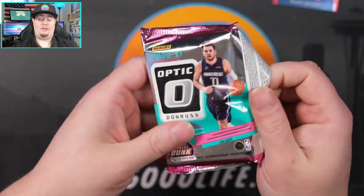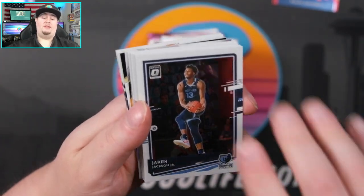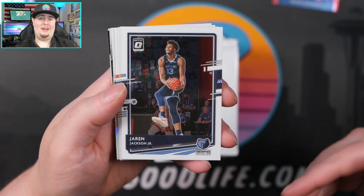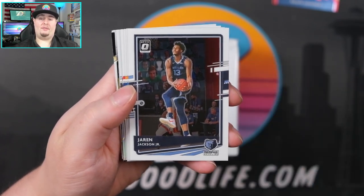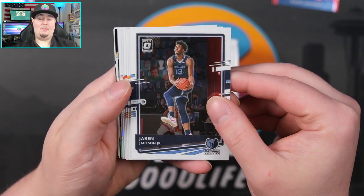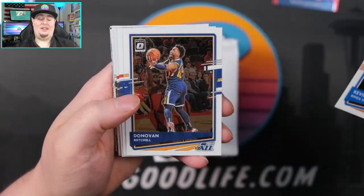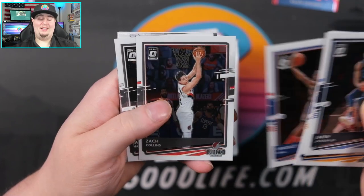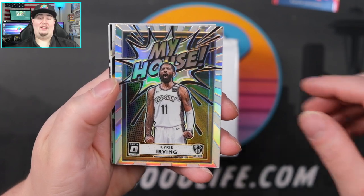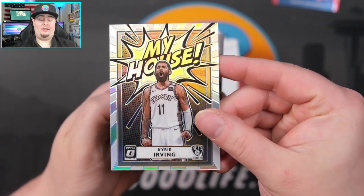There's just so much stuff to buy and do in the hobby right now. Of course, buying my Zion one-of-one back — you guys saw the travel vlog last Friday. I got to see Mr. Hitman Rips over in Vegas and get my Zion one-of-one back, which took a huge sum of money. That's kind of why I haven't been buying too many PC cards lately. I like this one — My House hollow Kyrie, solid hit right there.